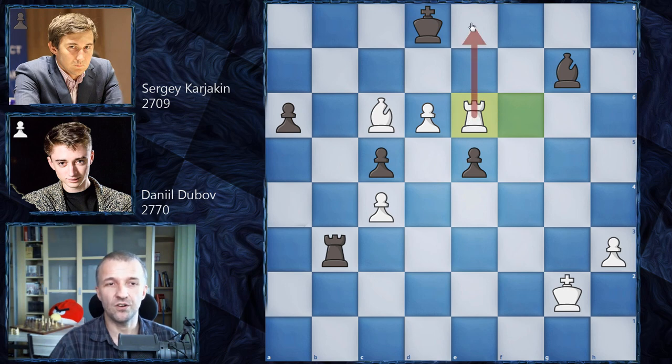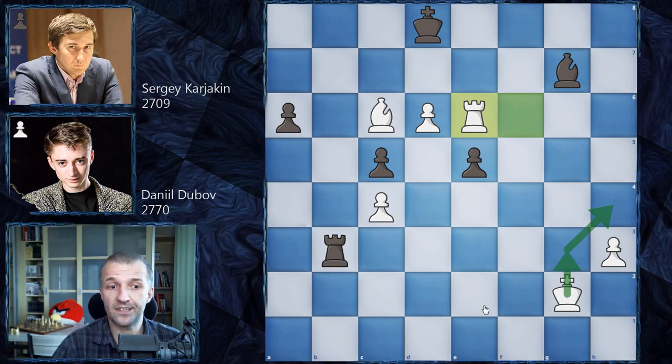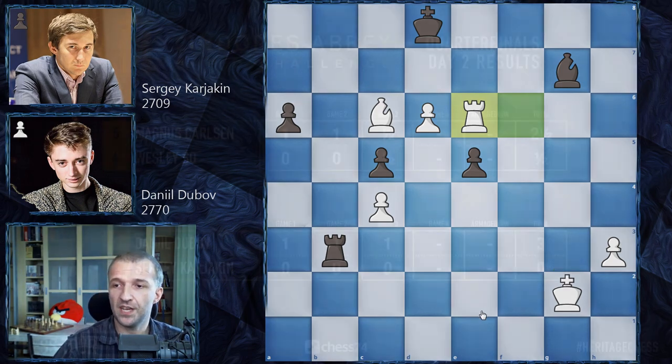He resigned because checkmate is coming on e8 and nothing can be done. Just a couple of checks but it doesn't matter — the king can just hide. That's all for this game.